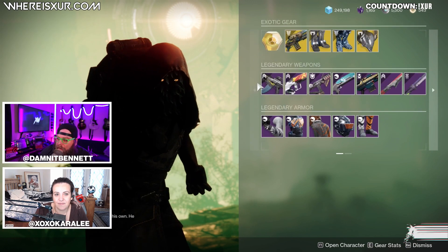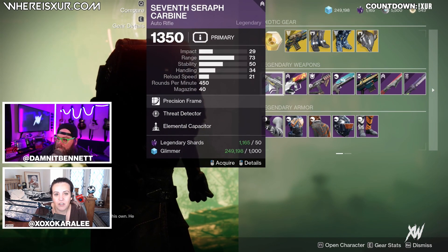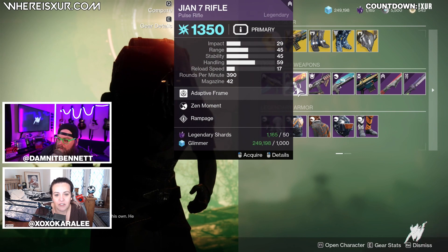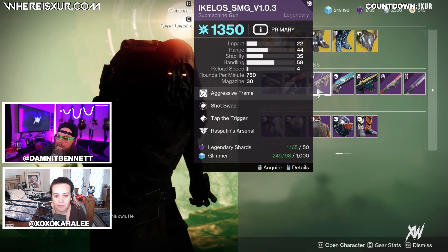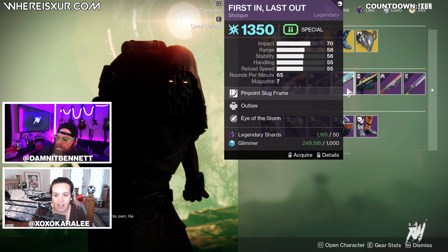For Legendary Weapons this week, we have the 7th Seraph Carbine with Threat Detector and Elemental Capacitor. Gian 7 Rifle with Zen Moment and Rampage. Ikelos SMG with Shot Swap, Tap the Trigger, and Rasputin's Arsenal. First In Last Out with Outlaw and Eye of the Storm.